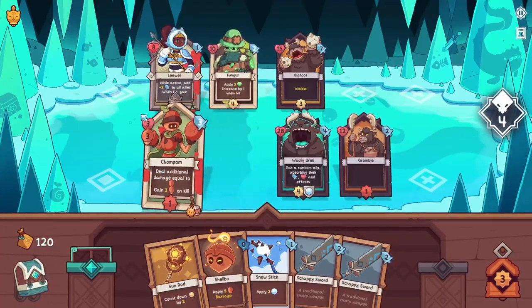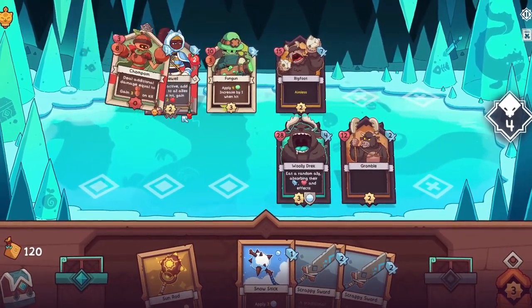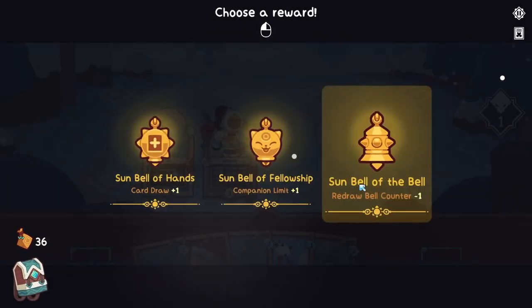It's cool to see a mediocre companion become amazing because you buffed its low health, or base your strategy around a now amazing card from your hand. There are limits on how many companion cards you can have in your deck, and you can only have six units on the board, but otherwise the game allows you to build your deck in any direction you like.